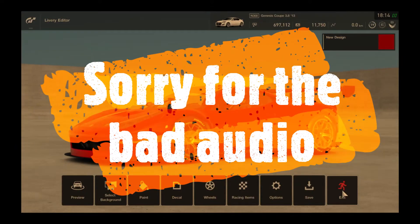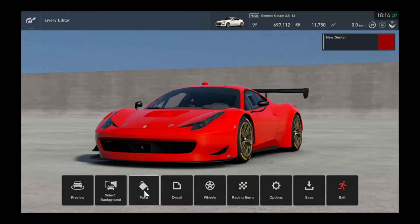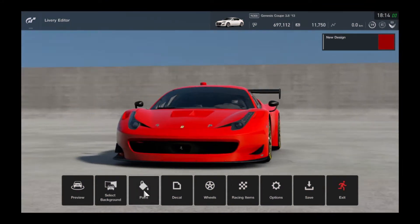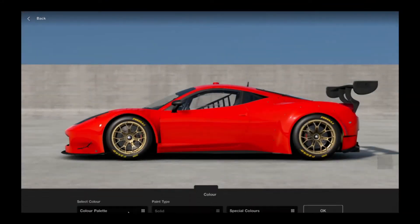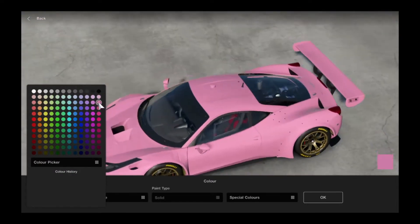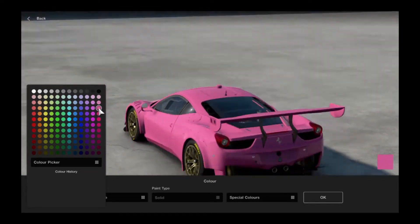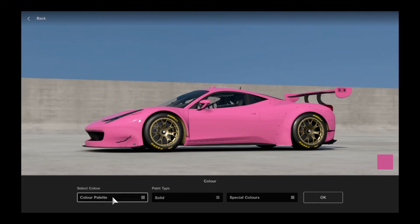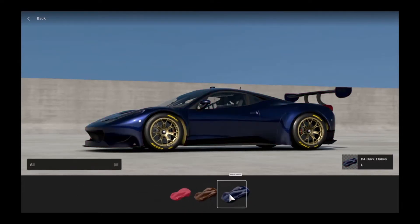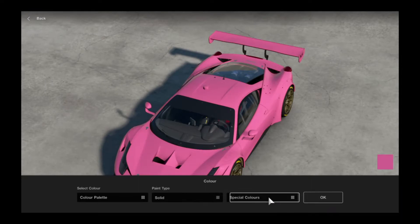Hello guys and welcome back to my YouTube channel, it's me Mr. Fishy Face. Today's episode we're back into Gran Turismo — this is my second video I've ever done and we're in the same screen we started the previous one. Today we're going to be creating a Valentine's themed car and I think we chose a Ferrari, and this is going to be sick.